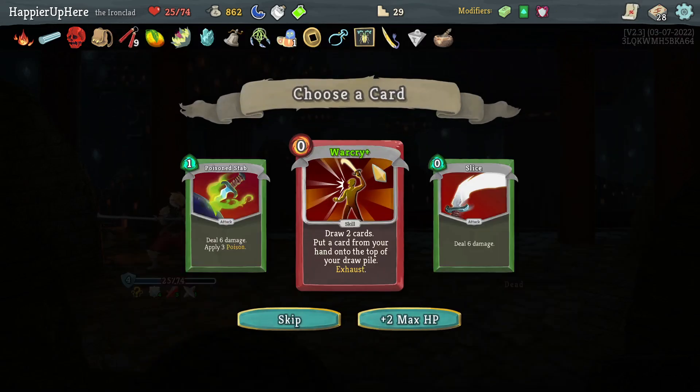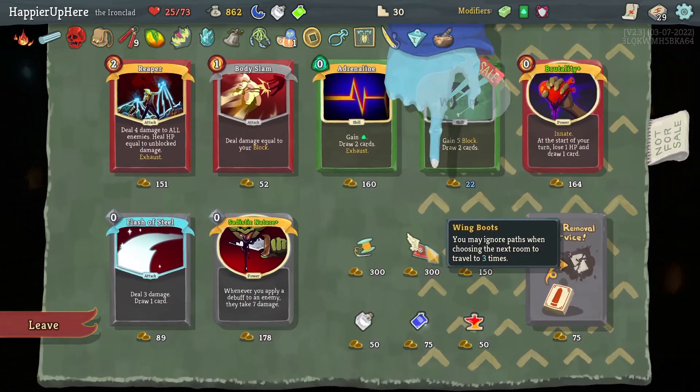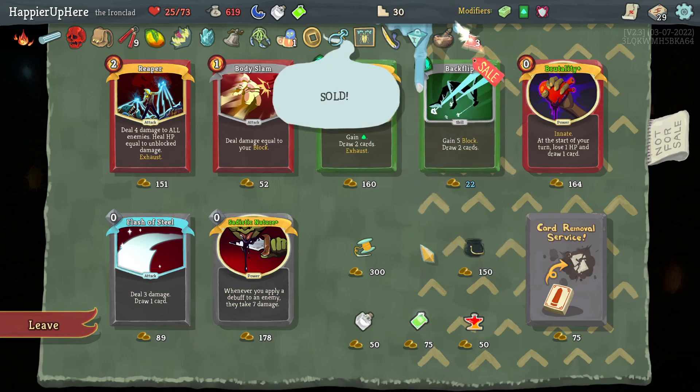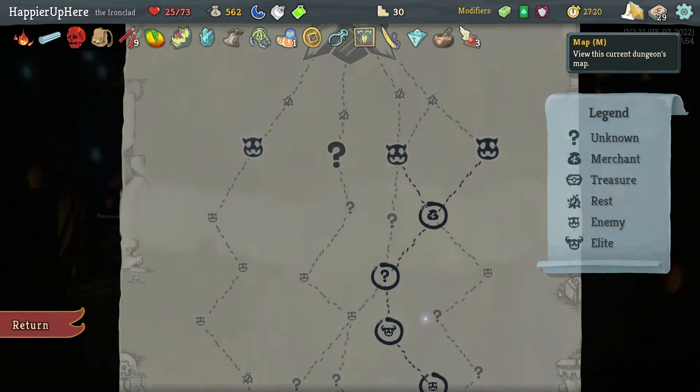War Cry, Slicer, Poison Stab — I don't really want any of these. If I had to I'd pick War Cry. Let's take it. A question mark room or shop — let's go with the shop since I have a lot of gold to spend. Wing Boots — you may ignore path into the next room to travel through three times. Hopefully that will allow me to get even more elites on the next act.